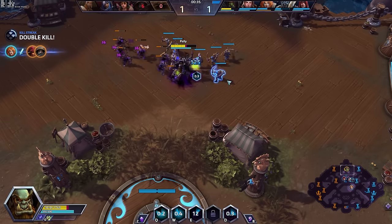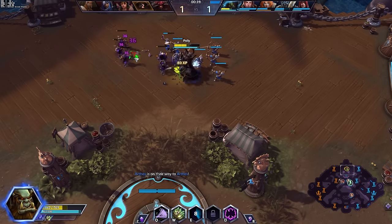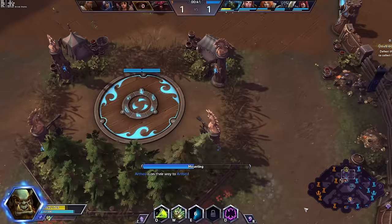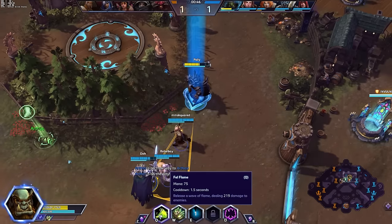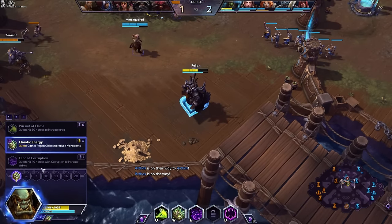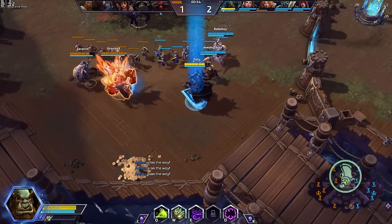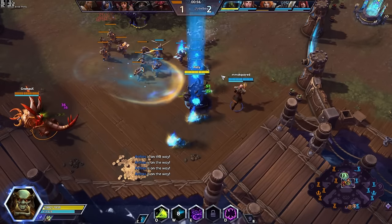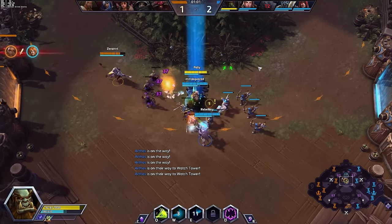First things first, we're going to need to collect regen globes. So after the fight in middle lane, we're going to focus all of our efforts on just clearing this lane as fast as possible. That's something Gul'dan is very good at using his Q ability, Felflame. Our W ability is going to be the focus of our build today. And after picking up 15 regen globes, everything in our kit is going to become a bit more mana efficient, so we don't even need to life tap as much as we would have previously.